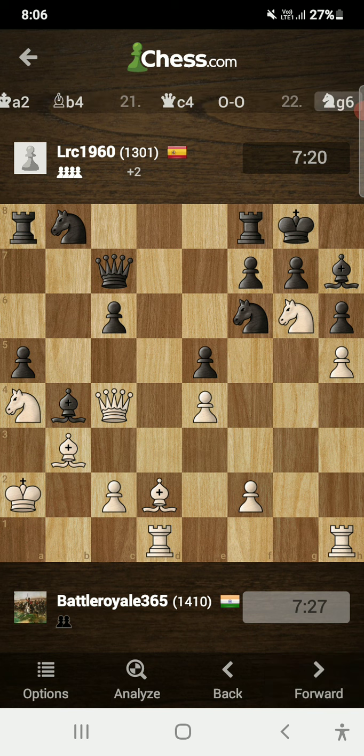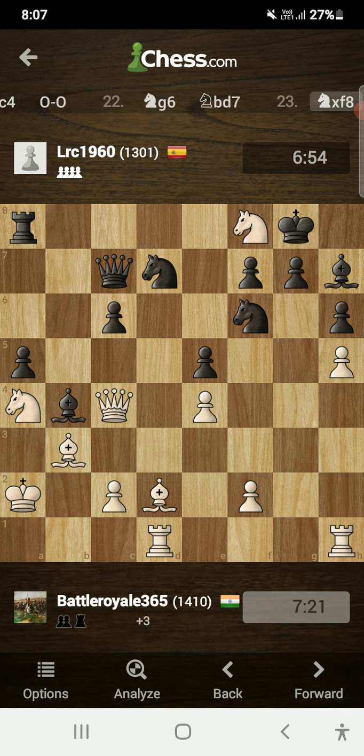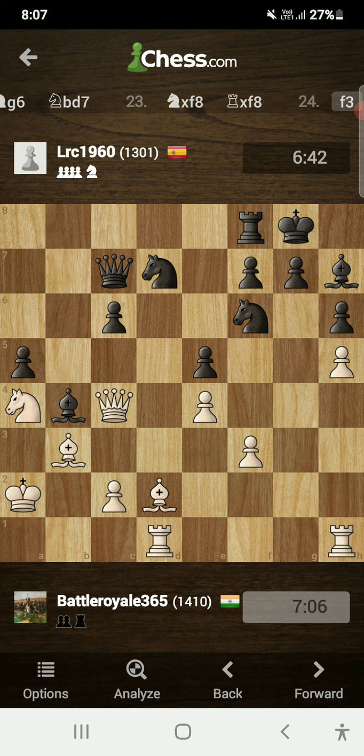Opponent castled kingside, and now I played knight to g6, attacking the rook. In this position my opponent had the opportunity to trade his dull bishop with my really active knight, but opponent played knight b to d7, completely forgetting that his rook wasn't defended. I took the rook via knight takes f8, and opponent recaptured via rook takes f8. I then played f3 to support my central pawn.